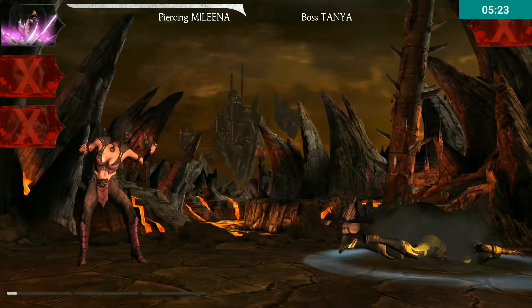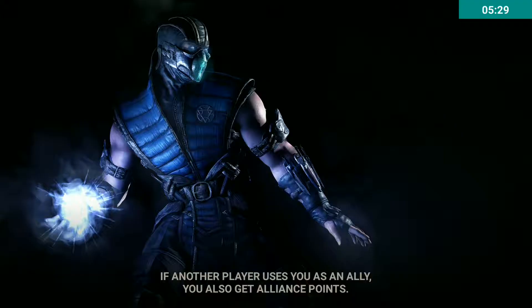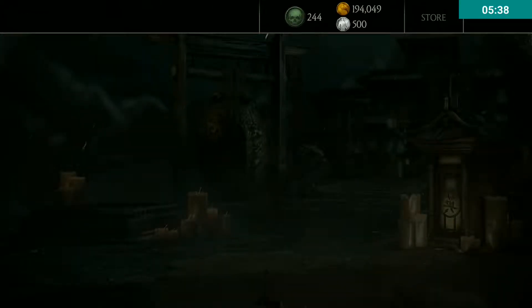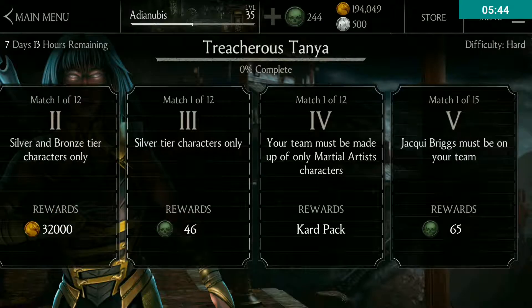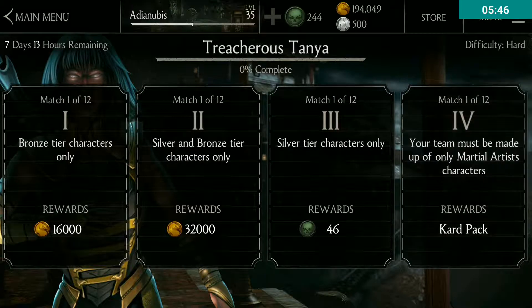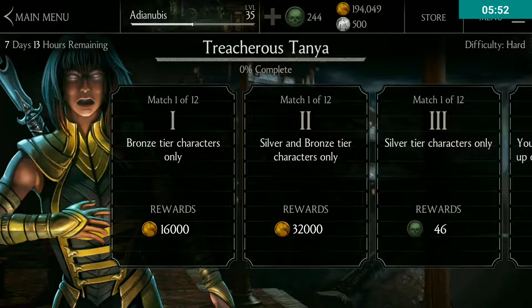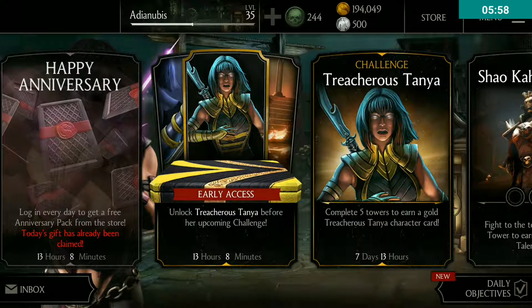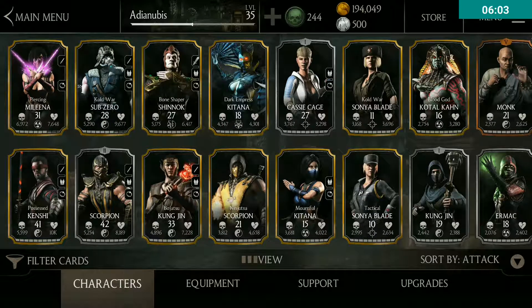Plan accordingly. If you're fighting a boss with lots of power, I couldn't use Kenshi. My Possessed Kenshi is a lot more powerful than Cold War Sub-Zero, but I haven't used Kenshi because his damage is based on damage over time, and Treacherous Tanya is immune to damage over time. So that card has no effect against her.